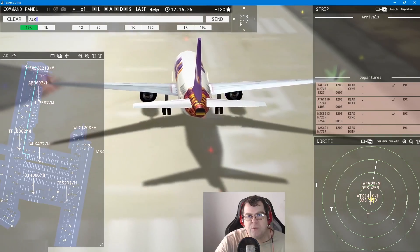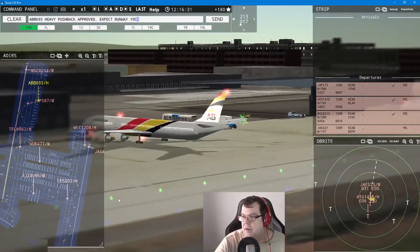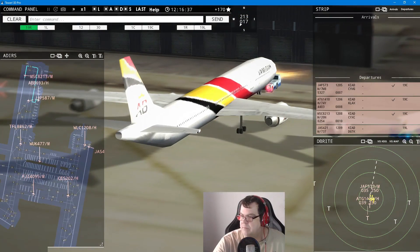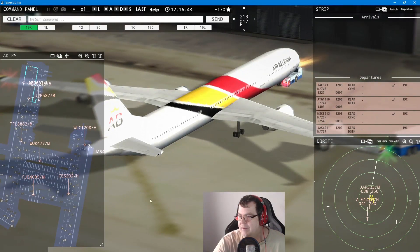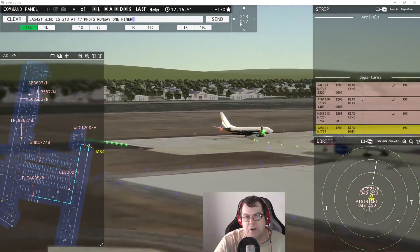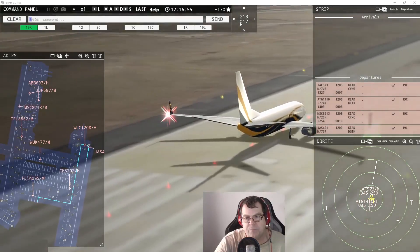Air Belgium 6903 heavy pushback approved, expect runway 19er center. Shout out to my wonderful friends from Belgium! Jet Setter 421 — wind 213 at 17 knots, runway 19er left, cleared for takeoff. Welcome Air 1208 heavy, runway 19er left, line up and wait. Mold Cargo 1410 heavy, contact departure — good day. Beauty 573, contact departure — good day. Air Cairo 8213, contact departure — good day.